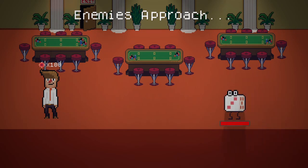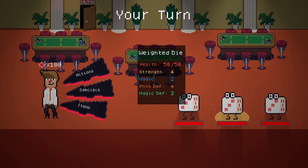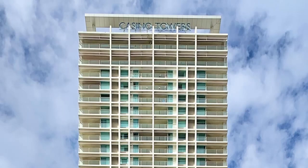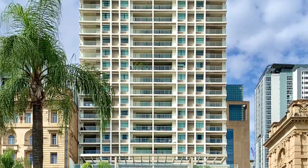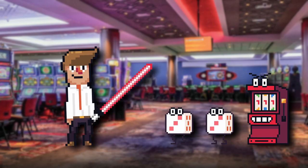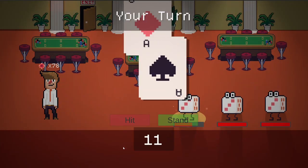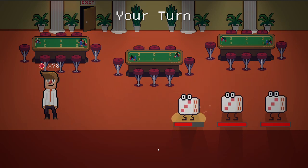I started working on this project about six months ago and I've been going through some on and off development over that time period. The original concept was a roguelike game set in a casino where you'd work your way up the floors taking on waves of enemies, collecting items that help you in battle, and navigating other types of random encounters. The attacks you'd have would all be little minigames based on actual casino games. I initially made this prototype with the blackjack minigame and I honestly really liked how the project was starting to come together.